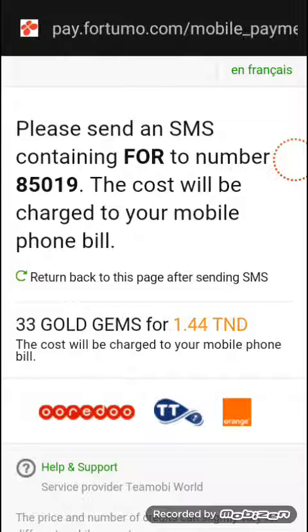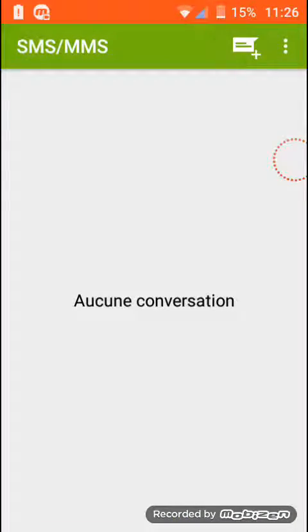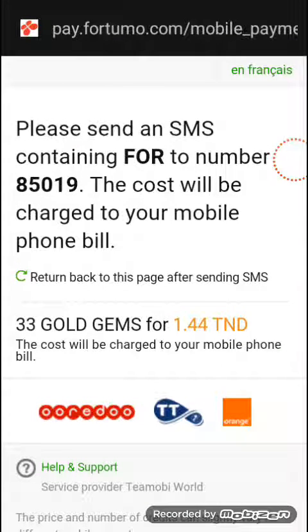When you press Send, a message will appear saying: 'Please send an SMS containing the code to number 85019. The cost will be charged to your mobile phone bill.' So you just have to send a message to them. It doesn't cost much — nothing really, I think it's like a normal SMS.